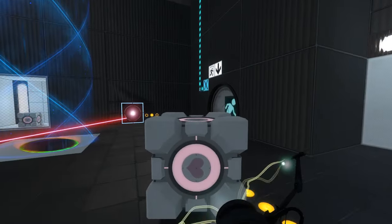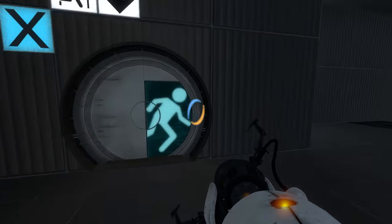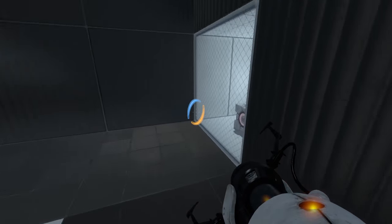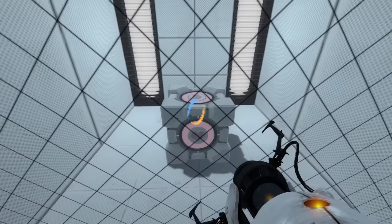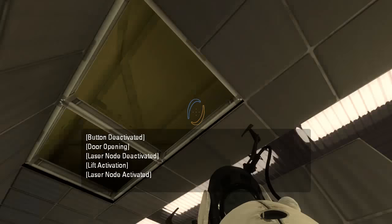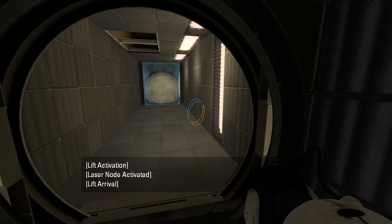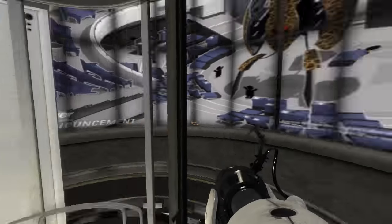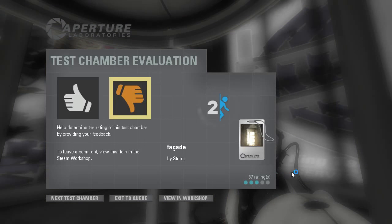I guess the custom visuals are going to start after we walk through this door. So what's the deal with this? Why are there two companion cubes? Custom visuals? I thought I heard something, but I think that was just a tractor lift. Anybody? Huh, well.